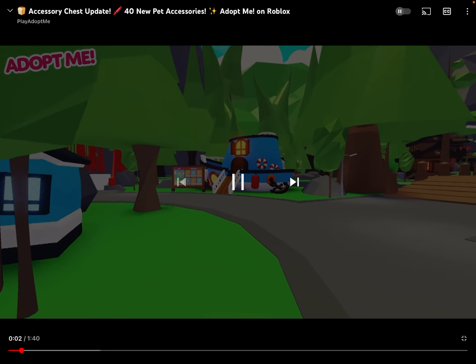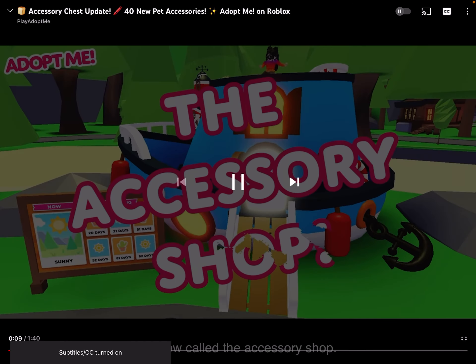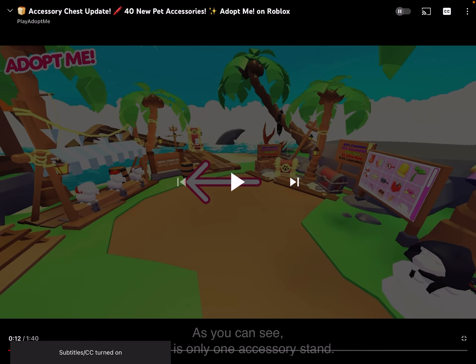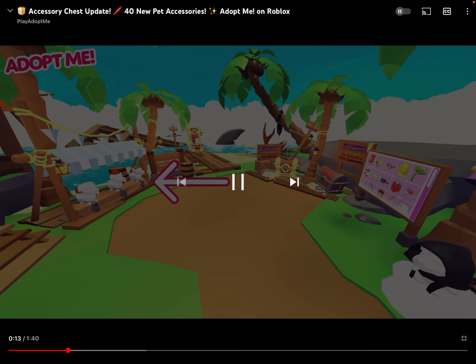Let's go ahead and check the videos. Accessory chest update — there are some exciting changes coming to the hat shop. The hat shop is no longer called the hat shop; it's now called the accessory shop. They did show a few other pictures about it. Over here on the left side, we have the same thing normally in the accessory shop where you can find all of the accessories every three days or so, and the same thing in the middle. On the right side, you can see two new things: the chest area. Only one accessory shop, because the other one has been replaced.